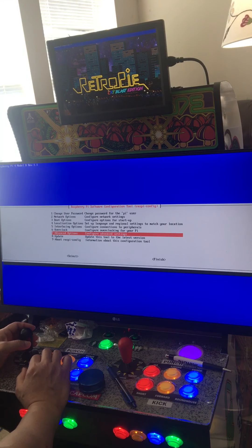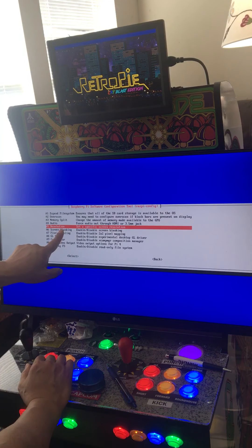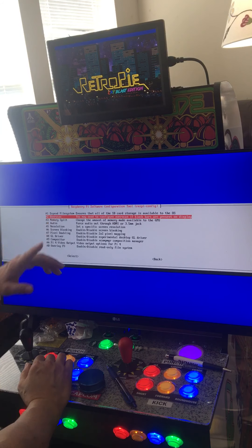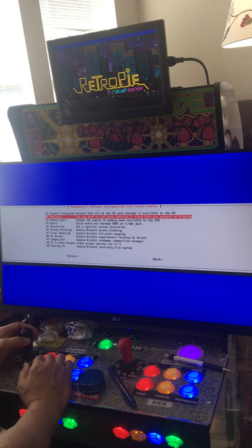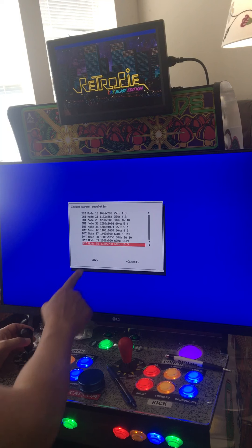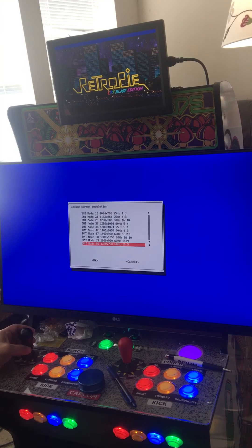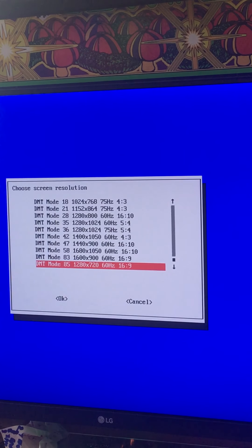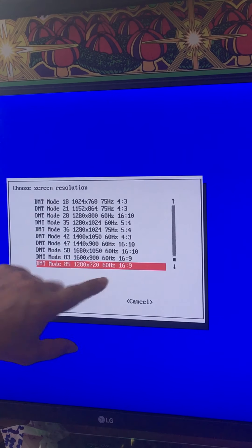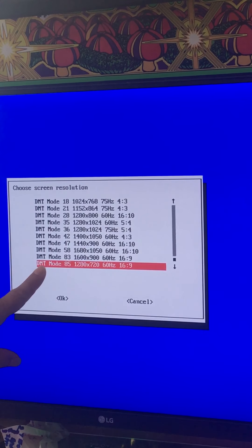I went into the advanced options — even this screen is full screen. Press B, go to where it says resolution. I tried the overscan thing but that doesn't really do anything. Go to resolution, set it to DMT, and pick the very last one — 16 by 9 — the highest resolution using DMT. That's what you set it to, and now everything is full screen.